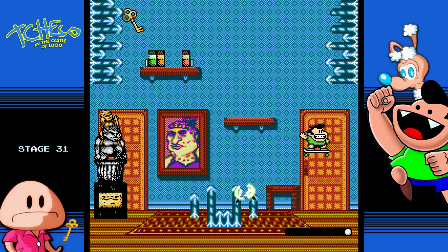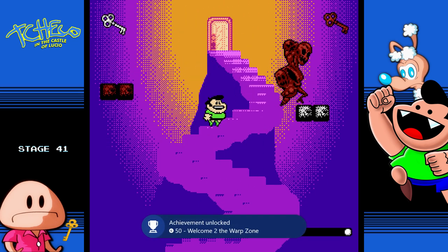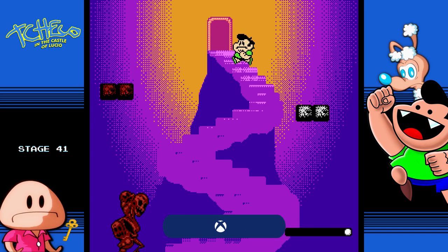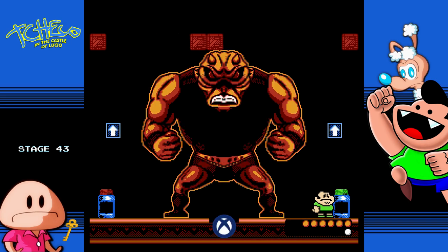The next achievement involves a warp zone hidden at the top right of a level. You need to go to the top shelf, jump all the way to the right, then jump up — it will skip you to level 41 and you get an achievement. On level 41, be careful of the red guy and grab both keys. Again, don't grab the med kits, just like last time, and you get another achievement.